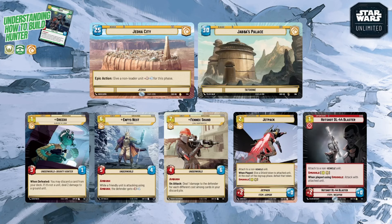Jetpack is a great two-cost yellow upgrade that gives plus two power and a Shield token to the attached unit when played, but the Shield is defeated at the start of the regroup phase regardless. The trick is to use it proactively: attach it to a unit, immediately attack into an enemy unit to make use of both the power boost and the shield protection before it disappears. Its Smuggle cost also lets you resource and play it later.